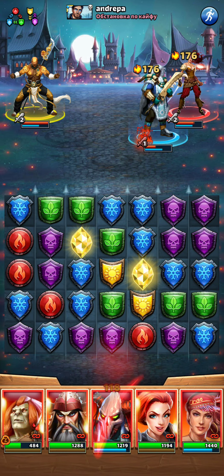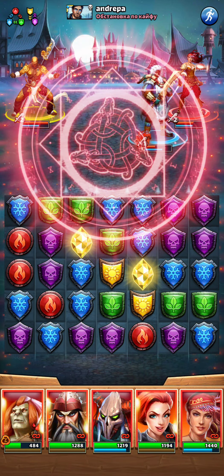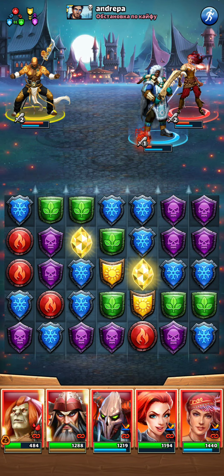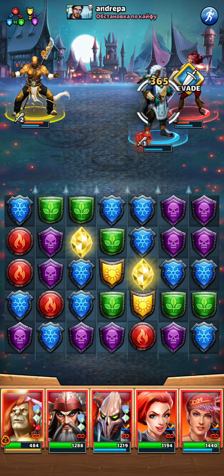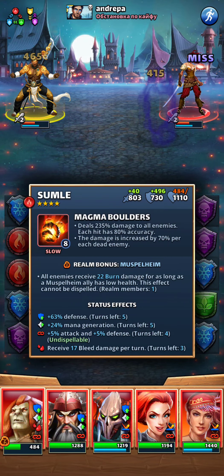We've got all of the slow manas here, so I'm going to go with Elena first. Kagan should die — well, not Kagan, I meant Mickey. Mickey is not dead yet. Right now plus 40 on that.